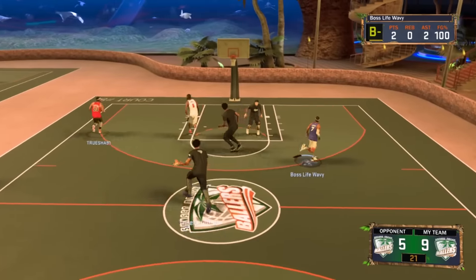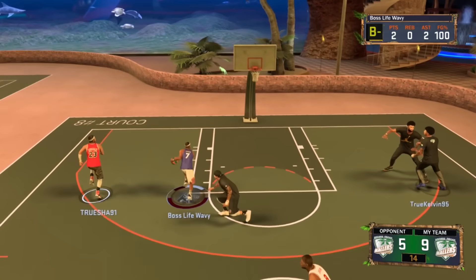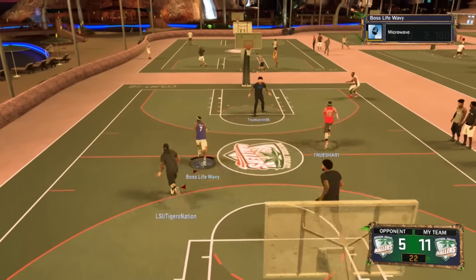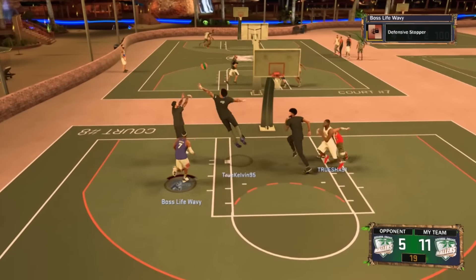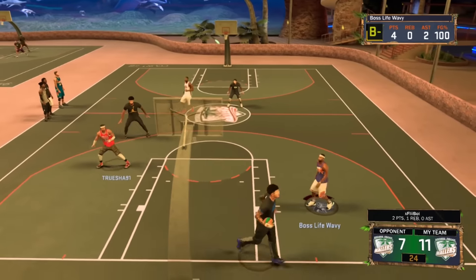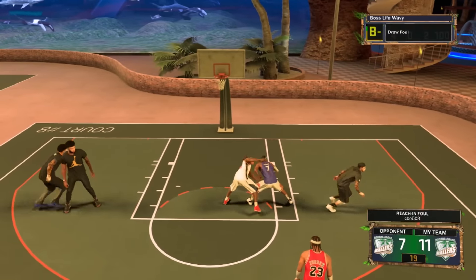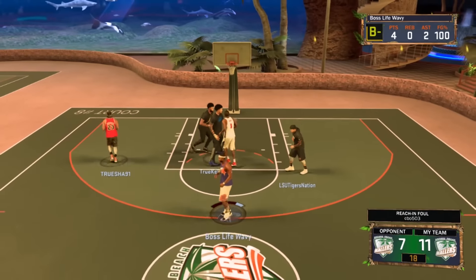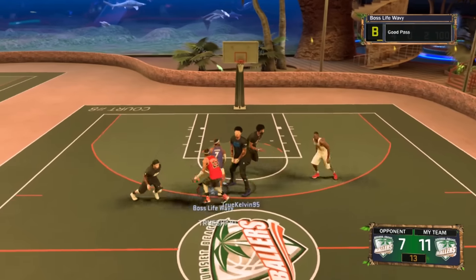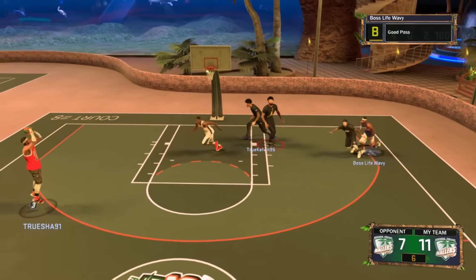Make sure you download the MyNBA2K17 app — it's got Paul George on the cover. It's very simple to get VC on that. You don't even really gotta play it much. Devote less than 30 minutes a day to the app and you'll be VC'd up. For instance, you can play MyTeam Mobile, do the quick game, play 10 games and get 500 VC. Each game takes less than two minutes, so that's 10 games in under 20 minutes total.